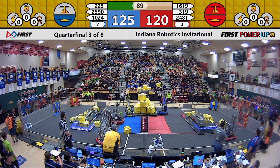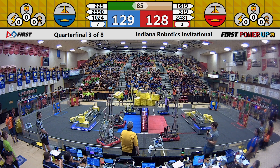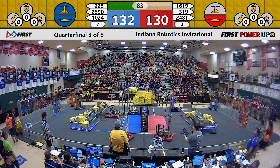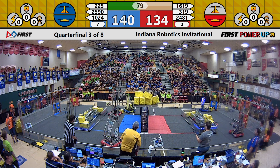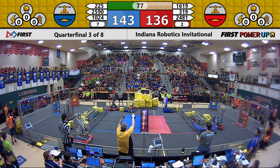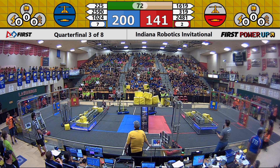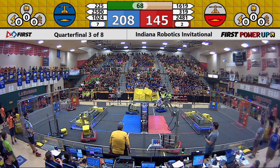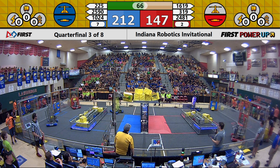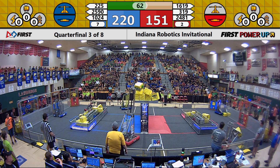Those knockoffs can be detrimental for these alliances — every single cube counts. We have just under a minute and a half left. 2481 playing some offense, getting the switch for the Red Alliance. Right now the Blue Alliance has control of their switch, Red Alliance has control of theirs, and Blue barely has control of the scale. 225 placing a cube to maintain that control, Up a Creek doing the same, and 1024 — one of our host teams — also placing a cube for Blue.